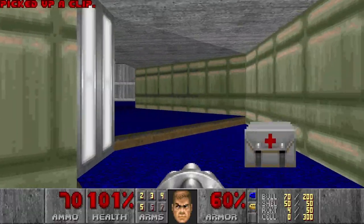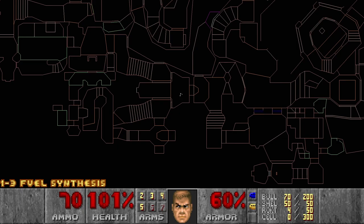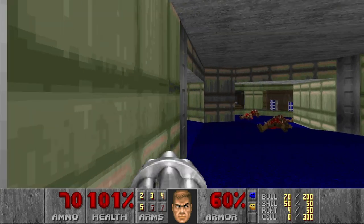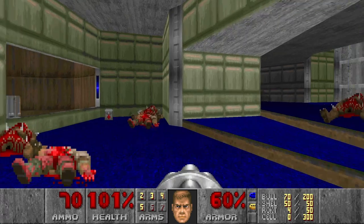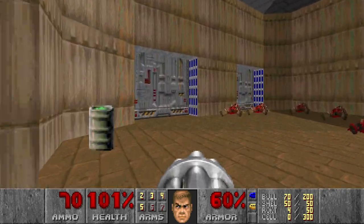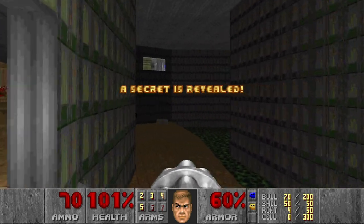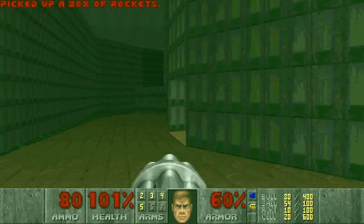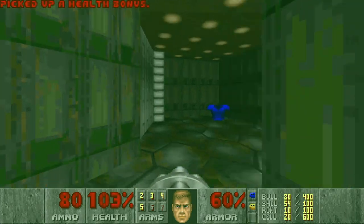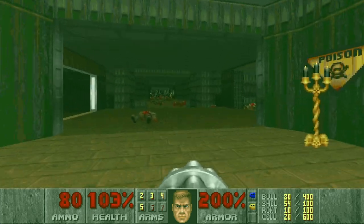I killed everything here already. Let's go up. And now we should be able to jump down. Actually I think I see a door I missed. Let's go check it out. No, I cannot go through here, need to go around. I see something here. Yes — this should be the Mega Armor secret. We also got the radiation suit and the backpack. So I assume I got all the secrets, we'll figure out soon.